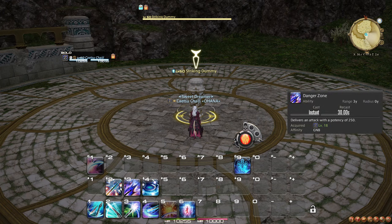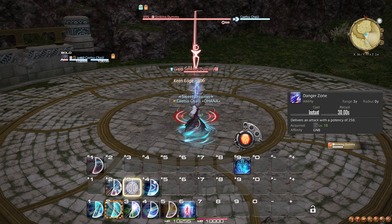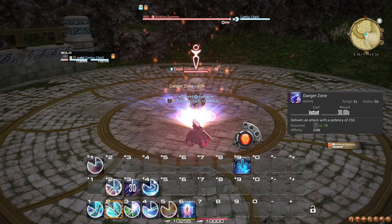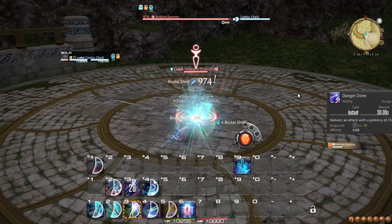Danger Zone is an ability you can use between your weapon skills on a 30-second cooldown. You should use it on cooldown, making sure every second one is in the No Mercy window. Danger Zone is also a part of the smaller burst alongside the Gnashing Fang combo.